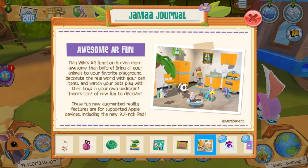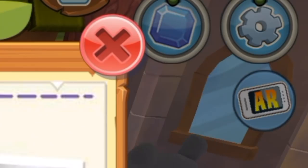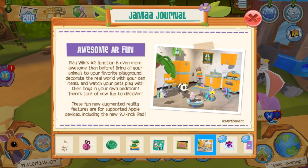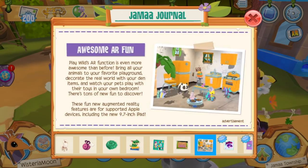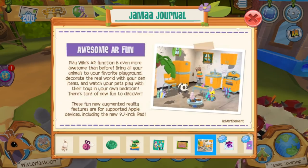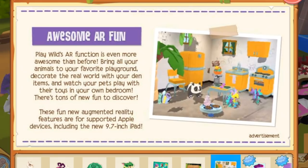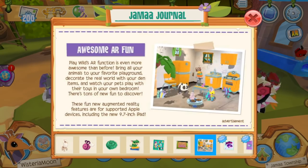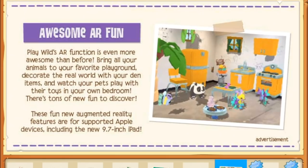Heading to the next page we have awesome AR fun. Play Wild actually introduced this AR feature quite a while ago. Under the settings tab in the top right corner there is a little AR button, and if you click it, your phone's back camera will turn on and you'll be able to drag certain 3D elements from Play Wild — such as animals and now apparently den items — onto your screen so it appears like these items are integrated with your real life surroundings. Unfortunately this only works for Apple devices, which is a bit unfortunate for Android users.